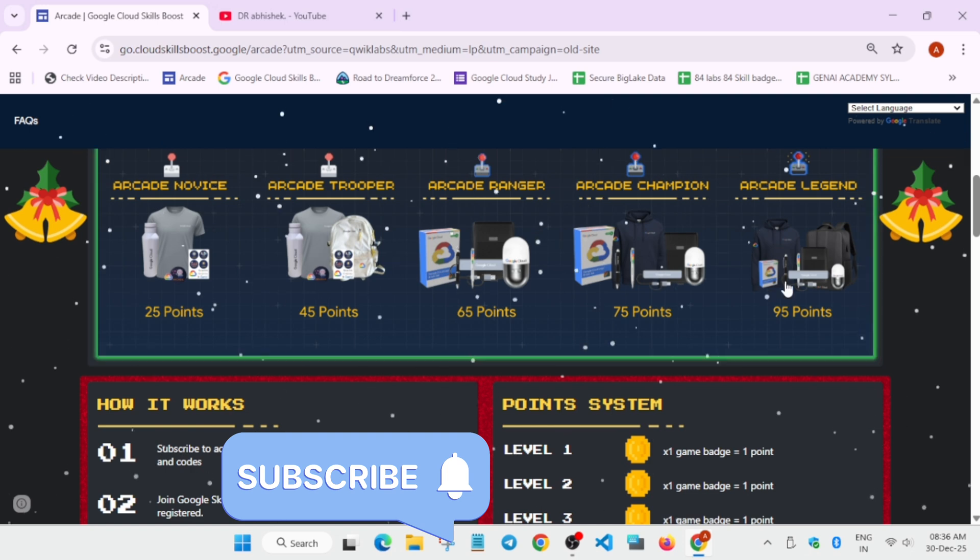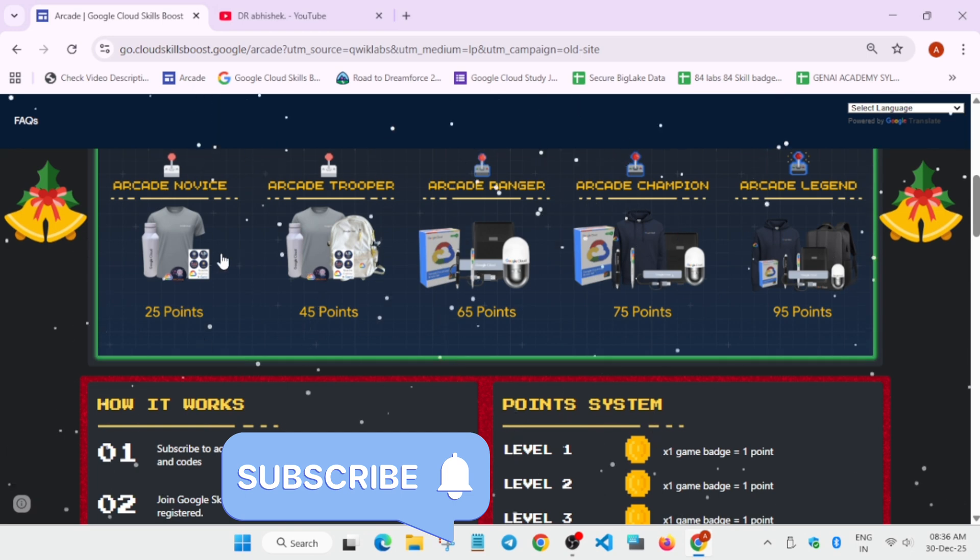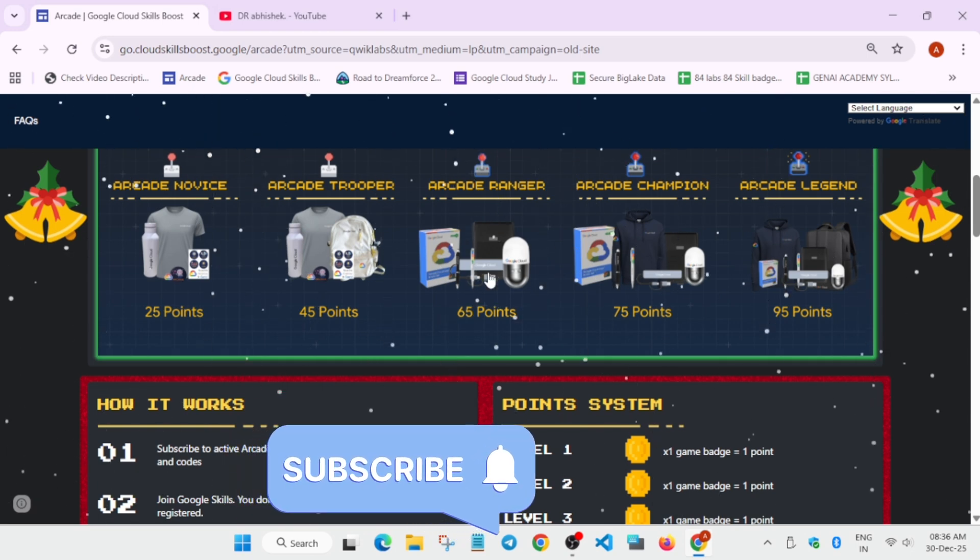Some queries which many people are having: if you are in trooper tier, will you be getting two kinds of sets of swags? The answer is no. You will be getting whatever is mentioned in the trooper tier if you are in trooper tier.